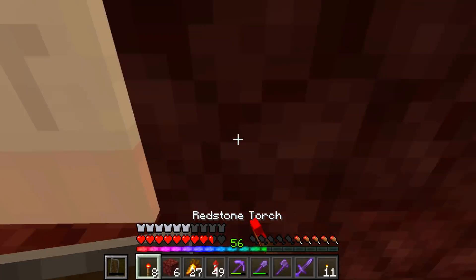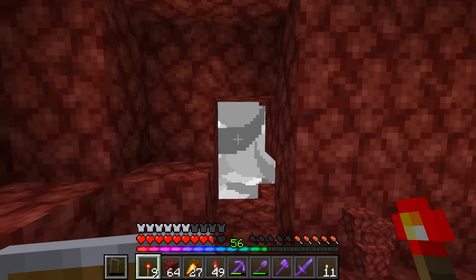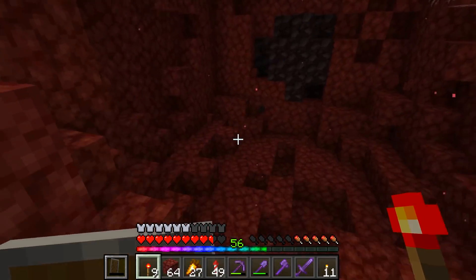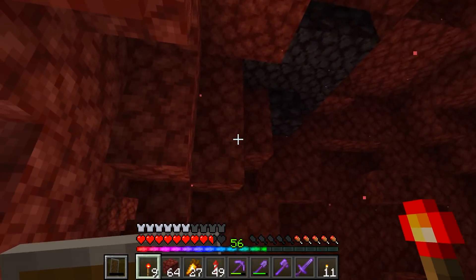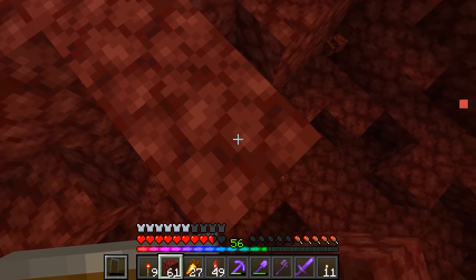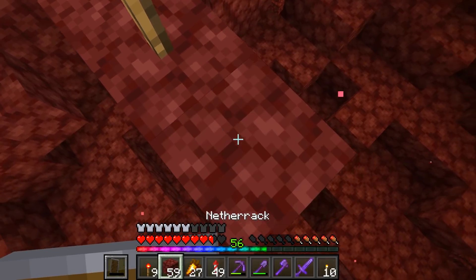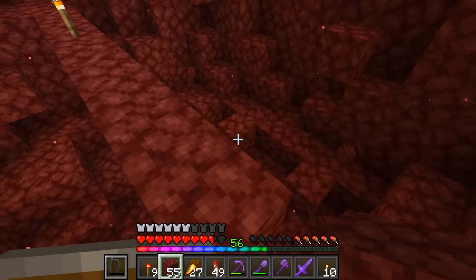I'm going to make this one my last explosion since it's the last TNT in the stack that I had. And what have we got? Oh, a whole bunch of blackstone. Blackstone and quartz — doesn't look like any debris. Let's continue our little bridge across and grab ourselves a bunch of blackstone. Absolutely fantastic.